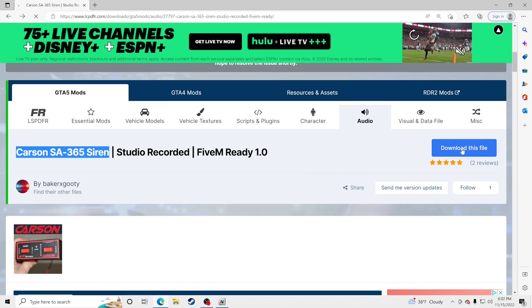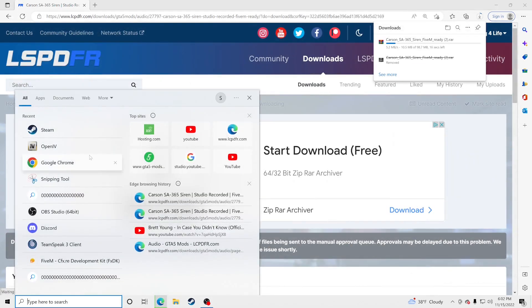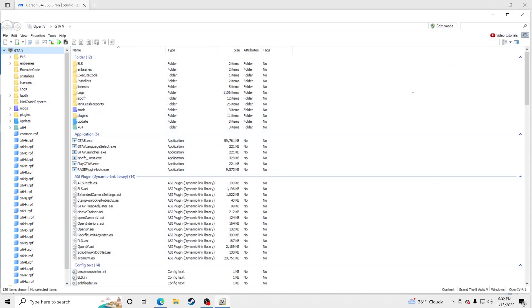What you want to do is go ahead and click to download this file right here, just like so. While that is downloading, we are going to open up OpenIV. Go to OpenIV, go to Grand Theft Auto 5, go to Windows, and open this up while we are still downloading the Carson siren.